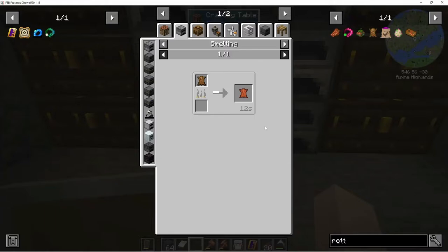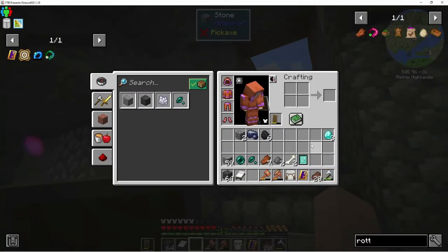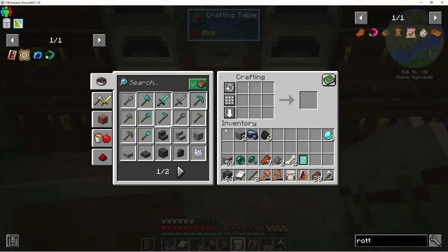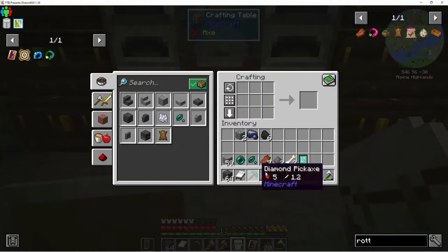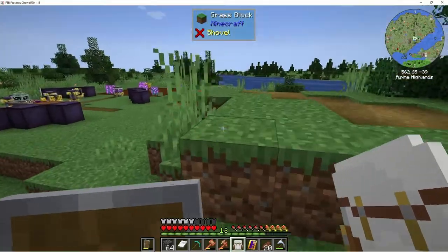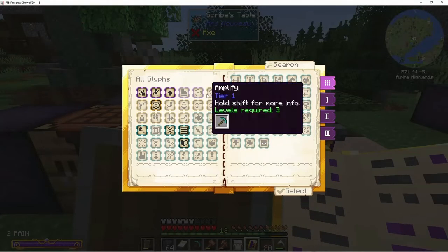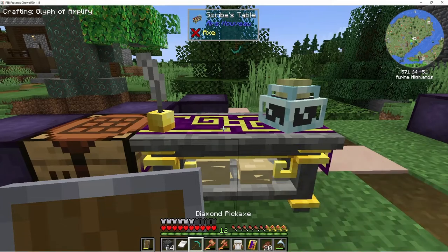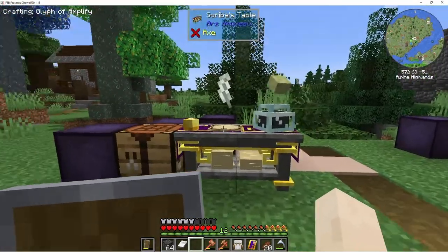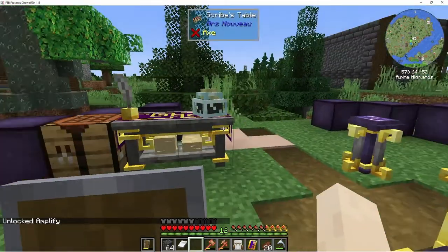I don't think we have enough rotten leather to get all the leather we need, so let's make that diamond pickaxe. We need some sticks. Okay, let's go do this — I'm so excited! So we click on this guy, select amplify, and then it shows you what you need. You click it on there, and then it makes the glyph and you've learned it.